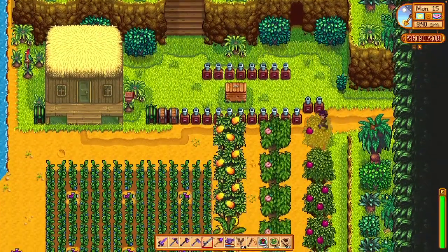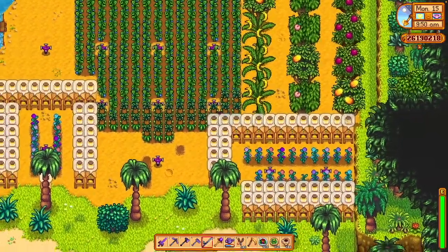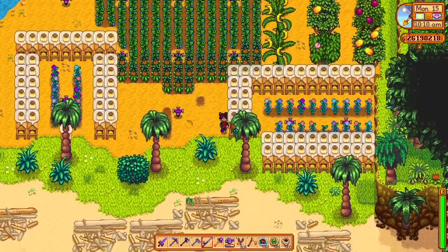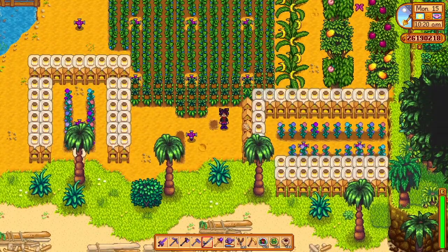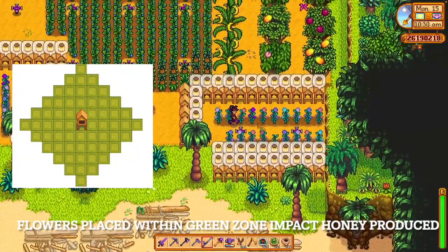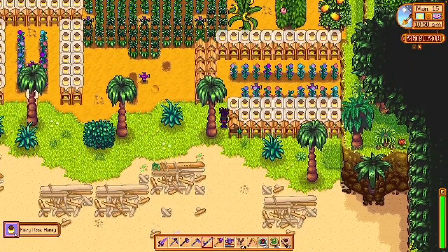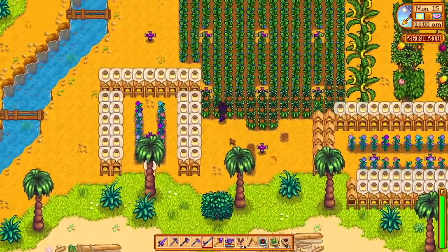I'm here to show you a basic honey farm using fairy roses, which is the most profitable flower to use to produce honey. This is not a super efficient design layout, but it does the job and it produces fairy rose honey, as you can see here. The bee houses are within five blocks of these full-grown fairy roses, and as long as you're within five blocks of the flowers, the honey produced by the bee houses will be infused with the essence of that flower.